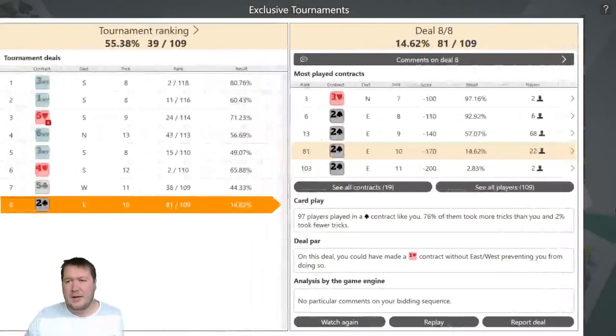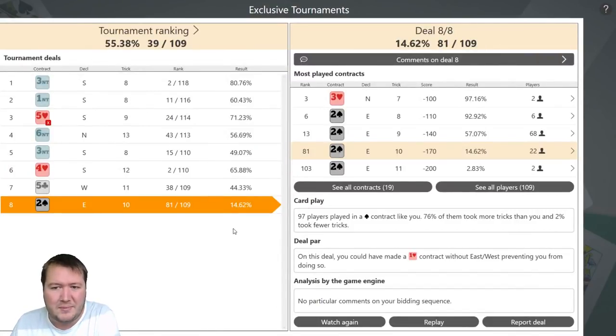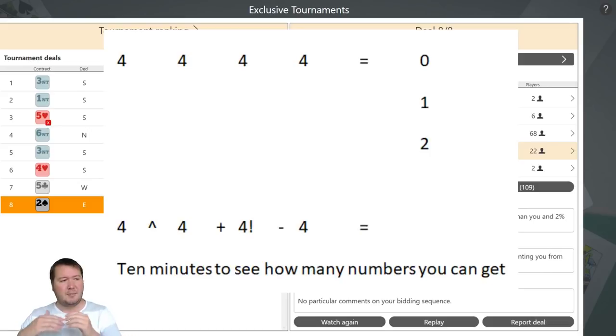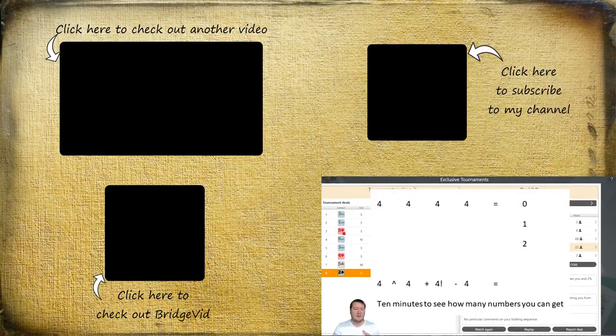That was the FunBridge tournament — finished with 55%. The only one I actually feel bad about was that final one; I really blew a trick there. All the other boards were pretty decent — interesting choices whether to sacrifice or bid grand slam, some interesting boards. But certainly messed up that last one. To recap the puzzle: it's four fours, 10 minutes to see how many numbers you can get starting with four fours equals zero, one, two, three, four, et cetera. It can keep going — there are some challenging ones in there. You can use any maths functions that don't require writing new numbers, such as 'to the power of two' or 'cubed root' — but anything else, go for gold. Post in the comments how high you actually get. Thanks for watching, hope you guys enjoyed it, I'll see you next time — bye for now.